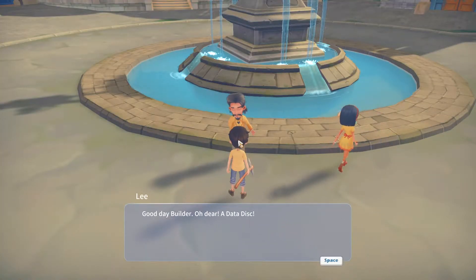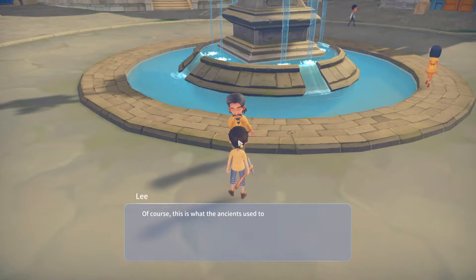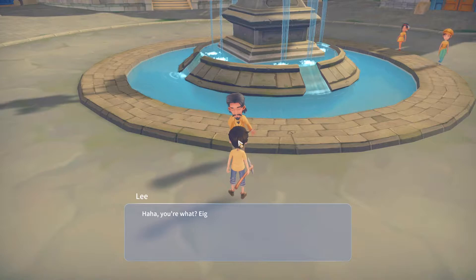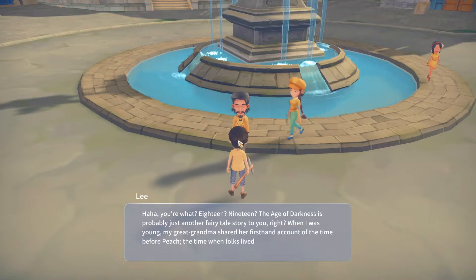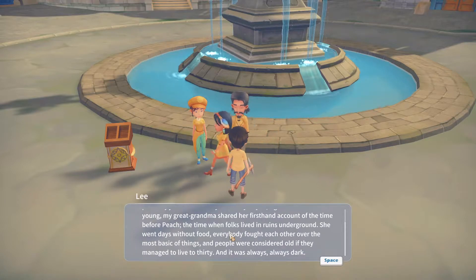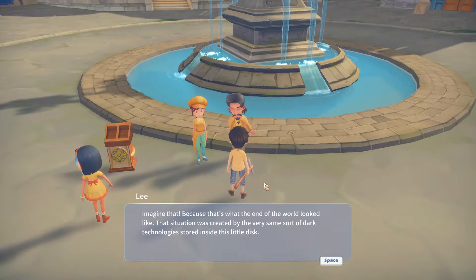Good day, Builder. A data disc. This is what the ancients used to store information on their technologies back in the age of corruption. It is highly dangerous, because there's a chance this little item here could contain the blueprint for Armageddon. The age of darkness is probably just another fairytale story to you. My great-grandma shared her first-hand account of the time before — when folks lived in ruins underground, went days without food, everybody fought each other over the most basic things. He doesn't like science basically — he's part of the church.